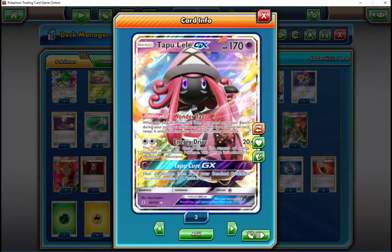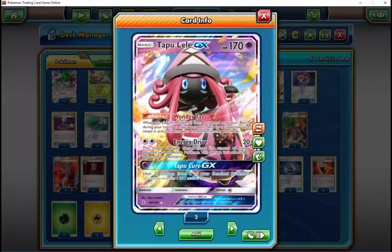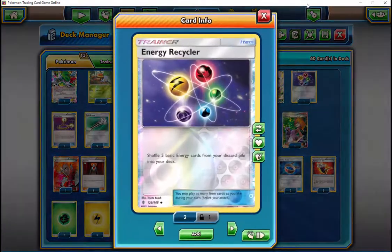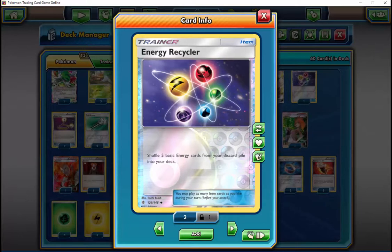That's one reason why I put three Skylas in the deck — it essentially opens up pretty much any possibility any turn in the game, instead of just drawing through your deck with N and Sycamore trying to hope to hit something. You can just guarantee yourself a certain card or a play for the following turn.